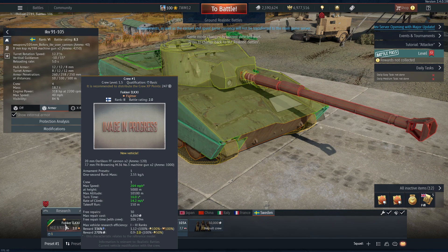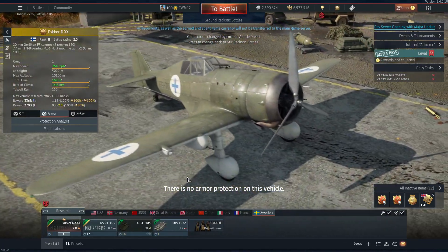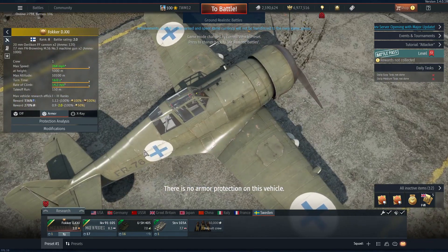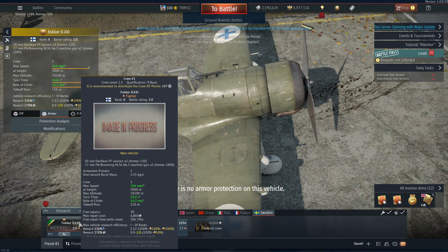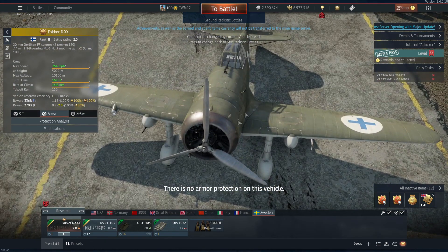The last one we get is the Finnish Walker, which is pretty unique. It's got a 20mm Akan in two of them and 7.7mm. It's going to be a mean little bird because of the 20mms. I'm looking forward to this — it's probably something I'm going to pick up as well.